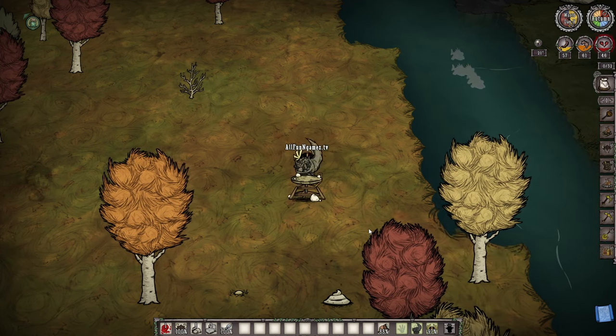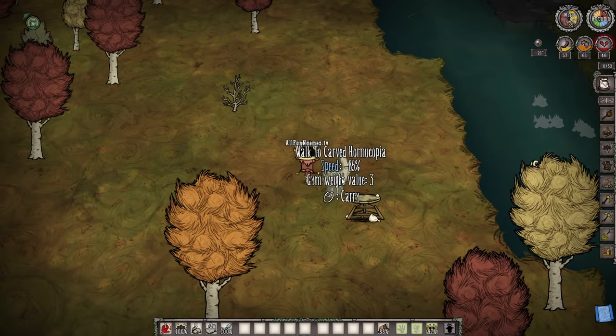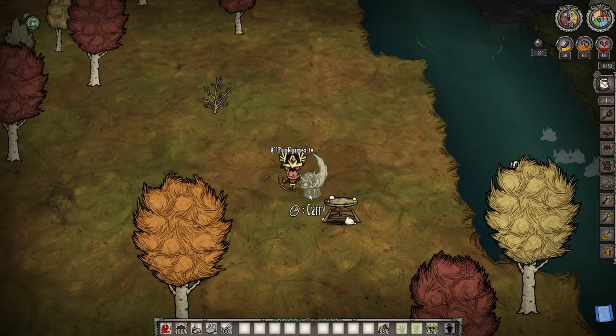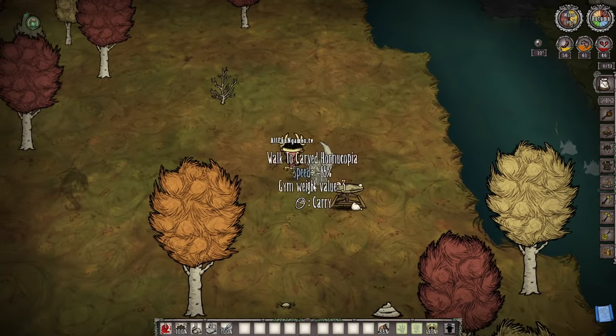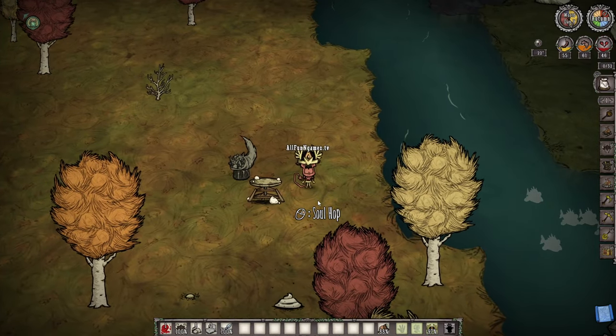And then when you go in and pick that up, your character is going to walk extremely slow. And that, my friend, is how you make yourself a nice carved cornucopia, which you can use for walls or whatever you want to do. That is how you do it. So enjoy. Thanks again for watching, and I will see you in the next video.